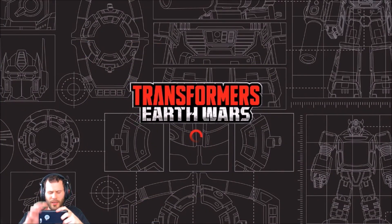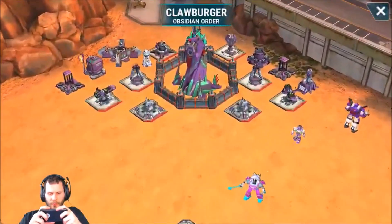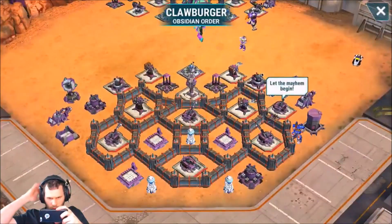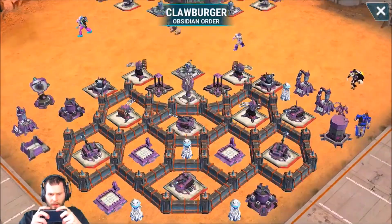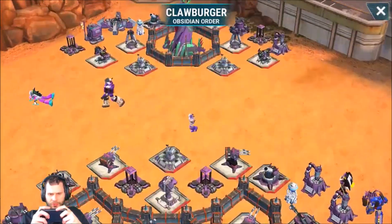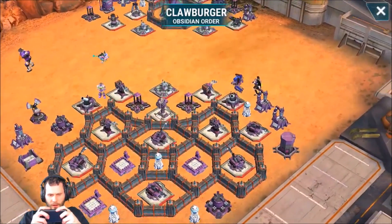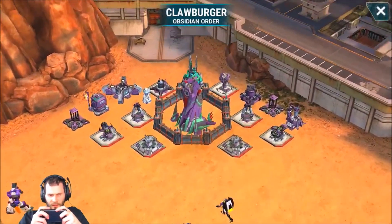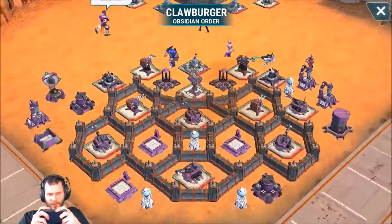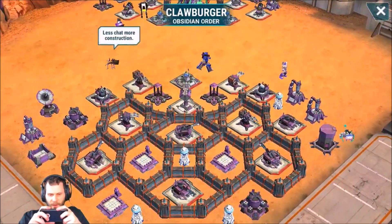I accidentally scouted the next base — that's okay, I've got enough time on Superion. We got another mini base — this is a crazy base. Oh man, what should we do here? This looks pretty tough. Should we even attempt this base? Is it worth the cyber coins to try to fight through it? Claw Burger — it's a nice setup.